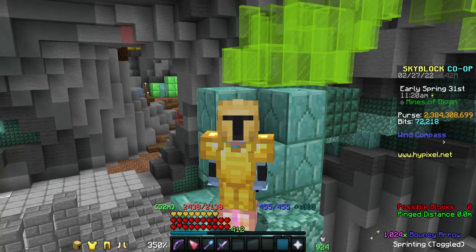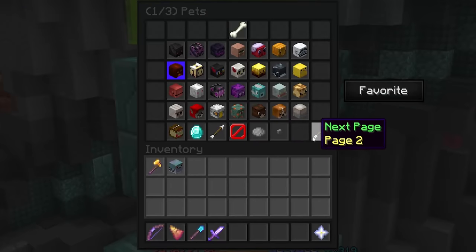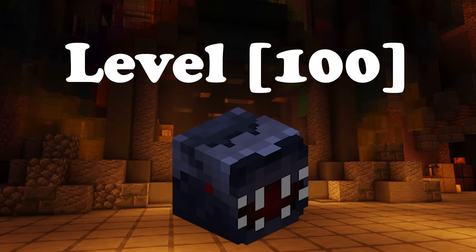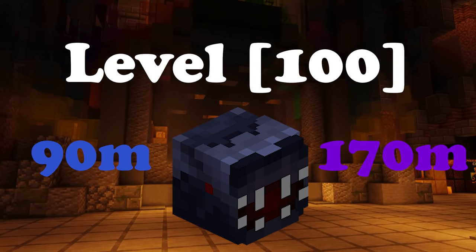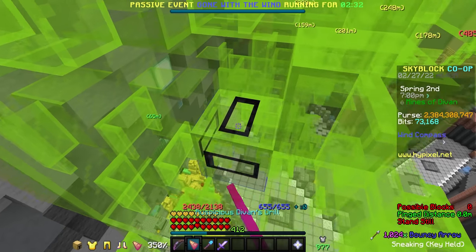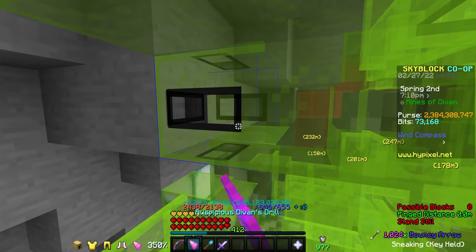The main downside of mining in the Mines of Devon is that you don't get the perks from the Baal pet. This means that if you want to be effective, you kind of need a Scatha pet. Fortunately, level 100 Skathas aren't nearly as expensive as they used to be — a level 100 Rare is only 90 mil and a level 100 Epic is only about 170 mil. The main thing to care about when mining Jade is the block gemstones; although they take slightly longer to break, they give significantly more gemstones, so it's much more efficient to ignore the pane gemstones entirely.